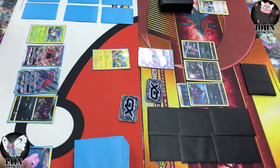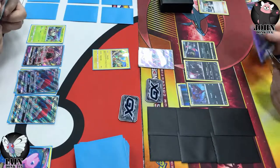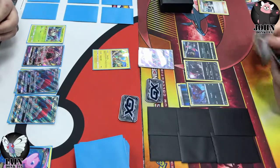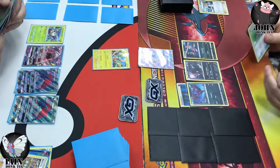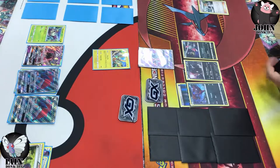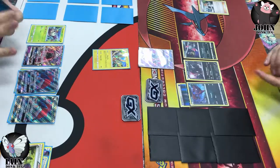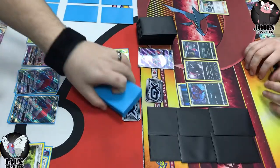There goes that Mew EX — not going to be very useful in this matchup — and Zoroarks are coming down. Mew EX pretty useless especially when Zoroark has that resistance. Two Zoroarks in turn two would normally be thinking yeah, this is really really good, but that Weavile is threatening. That ends fine for me. I don't think I had anything too crazy in my hand. I was probably going to try and look for a new hand next turn. There are a lot of outs in my deck at the moment.